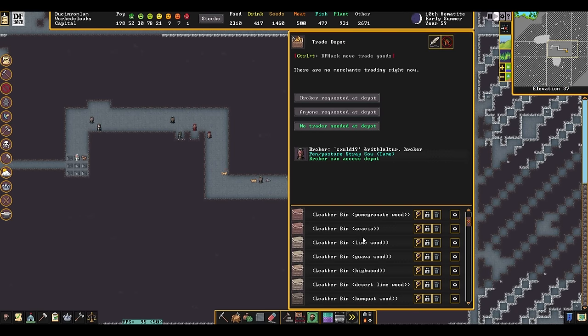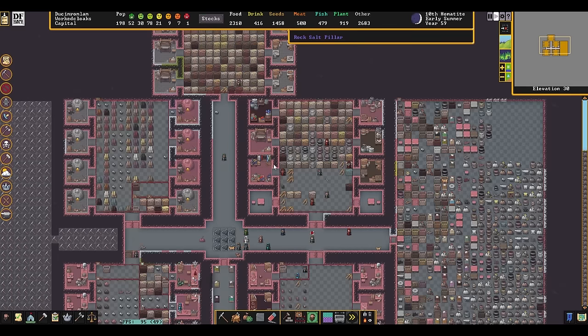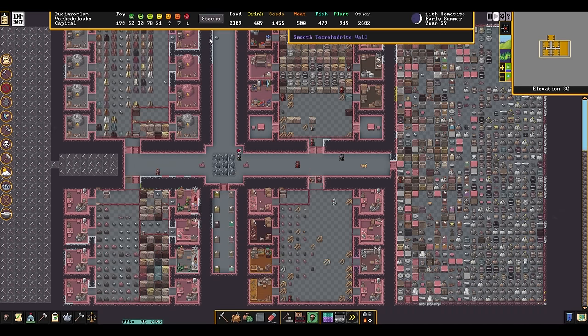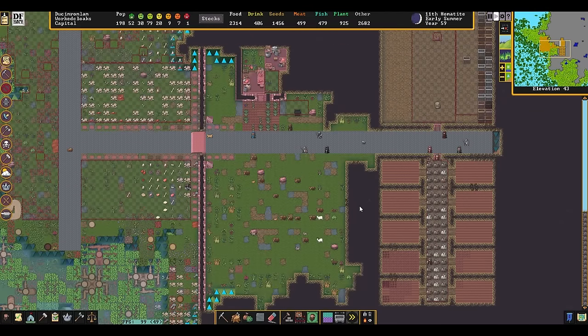We've got our full squads of fully armored people, hopefully they look real scary. We've already had one site successfully just bend the knee to us, so that's good. I think we're going to send them out now. We still have ridiculous amounts of stuff stored up in the Trade Depot, mostly infinite leather bins from that insane purchase. On the other hand, we have all the leather we need for the rest of the game.